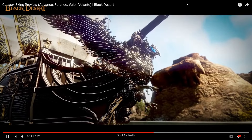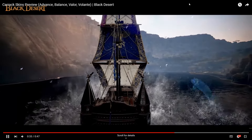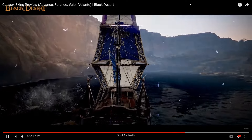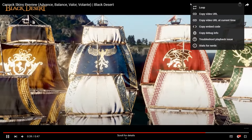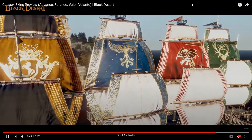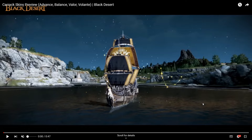So here we go. I hope you guys like the first impression. Now at the start of the ship itself, there are some symbols here. I'm not too sure what they are, but they look like star symbols or horoscope symbols.